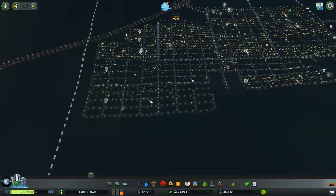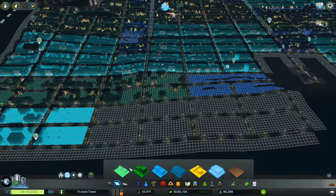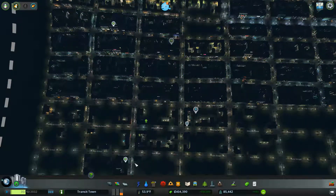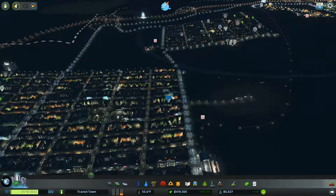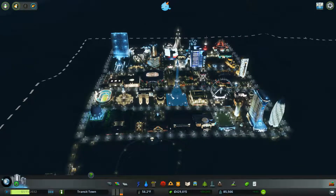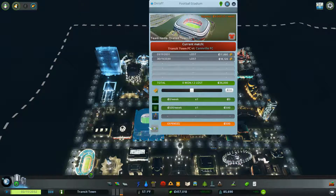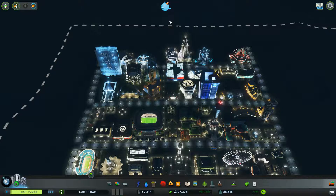Hello everyone, welcome back to Cities Skylines Mass Transit. We are continuing our effort to get a bunch of money so we can finish our unique buildings. We did a little bit of a tax cheat — not really a cheat, we just raised taxes really high for a few minutes to get a bunch of cash. Let me quickly lower it again. The city is almost full: 680 out of 750. I think that's the highest it's ever been. And they won — we get a $200,000 bonus!